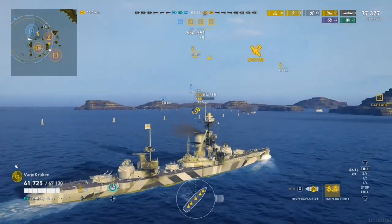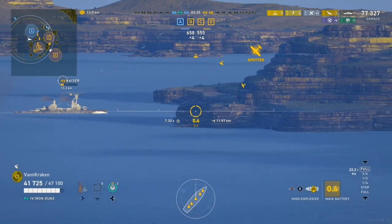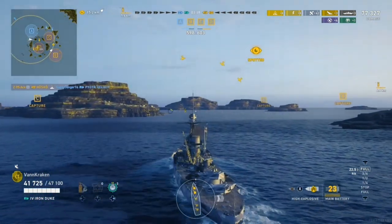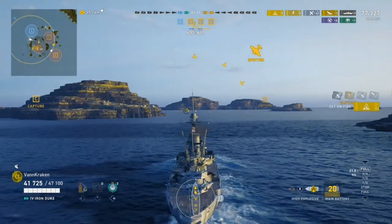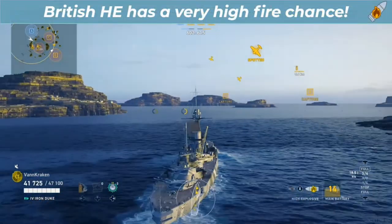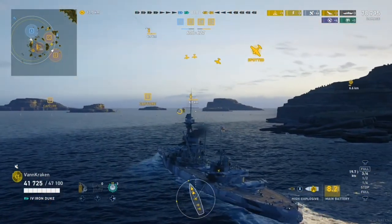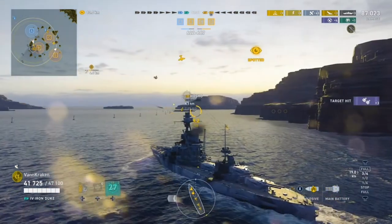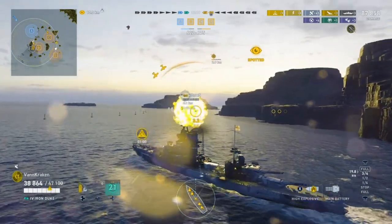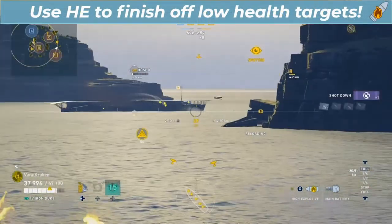The action has been thick and we get a little pause, so we decide to stick with HE to use on the thin-skin carrier we expect to be lurking in the middle at relatively close range. As we head middle, we send a parting gift to the Kaiser and set him on fire one more time, boosting our total to 9 fires — showing how British battleship HE has a very high fire chance and is great for executing fire-setting missions. As we come around the corner, we spot the wayward CV, and despite really slow turrets we finally get a shot off and take out the CV with HE for our fourth kill.